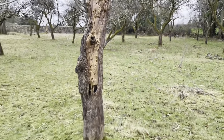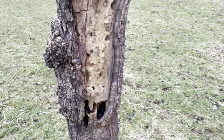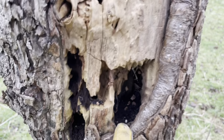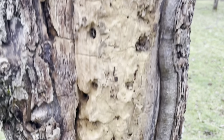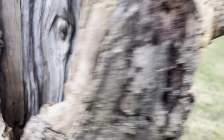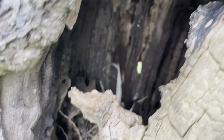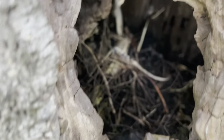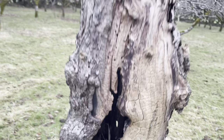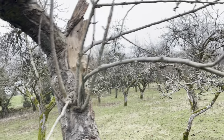Look at how this deadwood side is - it's hollow inside. There's a great place for insect life and maybe bats. Here's another hollow hole; you can see all the way through to the bigger hollow here. You can look down into it. Nothing's nested in there - I don't think they will because it's too easy to access for a cat, fox, or badger. But there's still life in it.